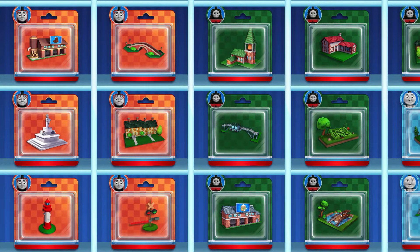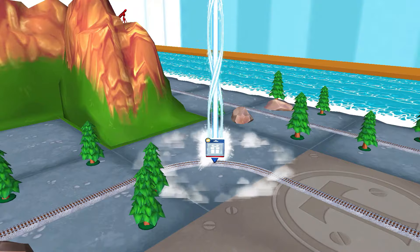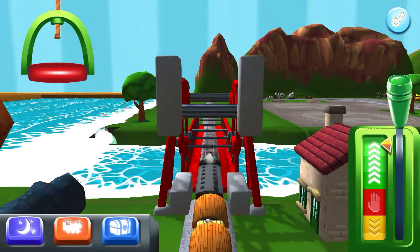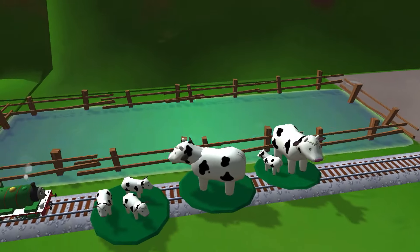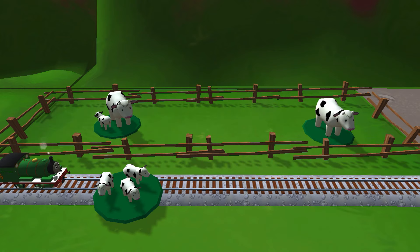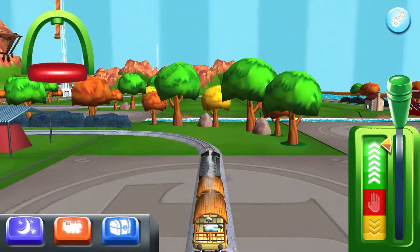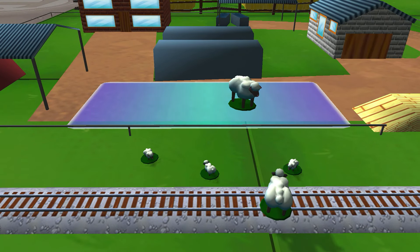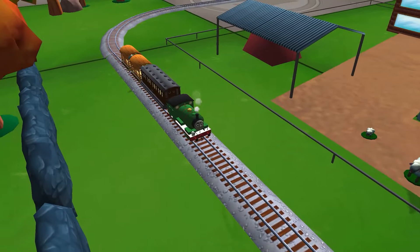Time to pick a special surprise. Follow the beam of light to find your surprise pack. It looks like there's something blocking the tracks — help your engine by moving it out of the way. That's perfect. The engines love that. Bubbling boilers! Some sheep have wandered off from the farm. Can you help by dragging them? Thanks for helping your engine out.